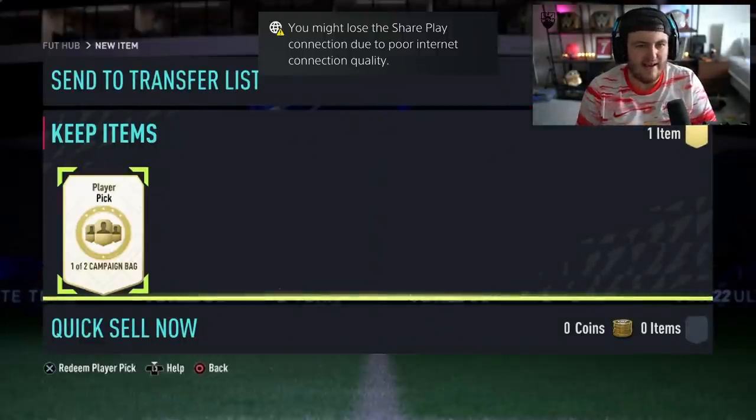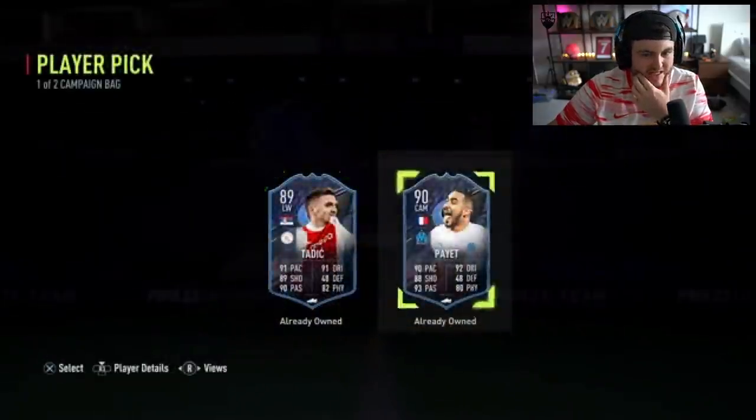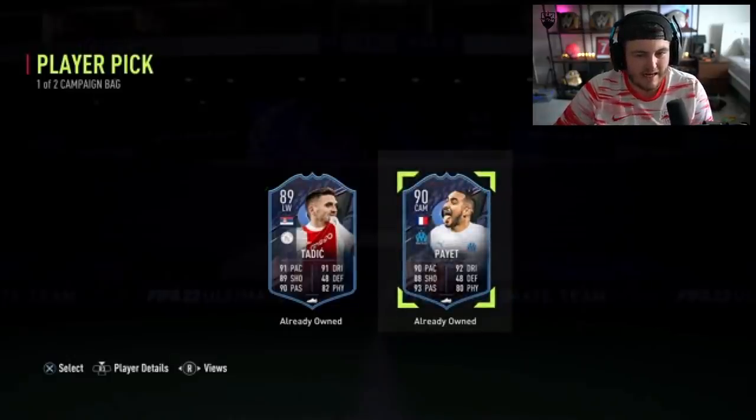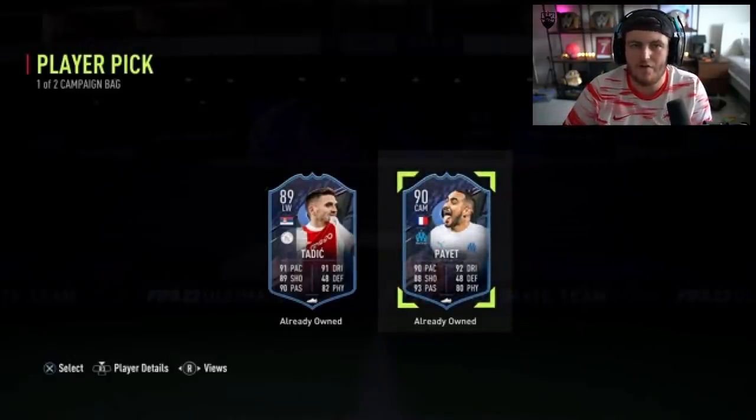Let's go open some more. Next campaign bag player pick — we're hoping we can get something decent from this. Tadic or Payet? Not great. If he's already got both untradeable, that's not ideal. Payet's actually really decent though — but if he's got him as an untradeable duplicate, it's worthless. It's just a 90-rated fodder unfortunately.